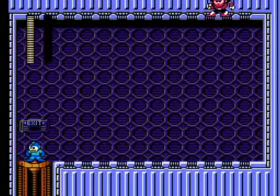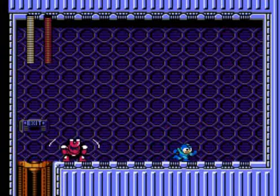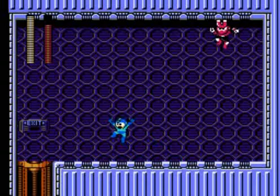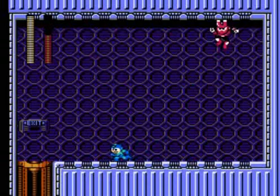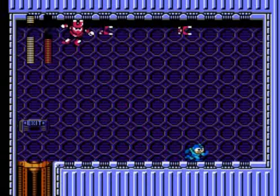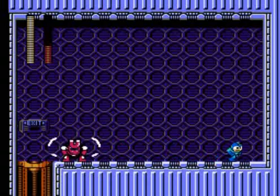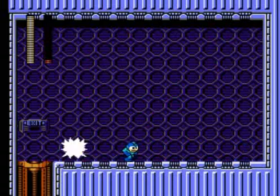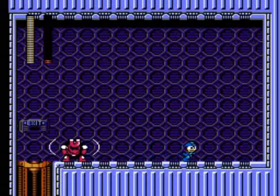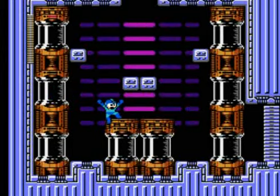Next up is Magnet Man. He throws magnets from the top, jumps around, and does that magnet pull move that pulls us toward him. We're getting late in the run — past the hour mark, one of the longer runs so far. He jumps over us, fires more magnet blades — you can dodge over those. Getting close to the end, landing shots, and Magnet Man is done. Moving on to the next one.